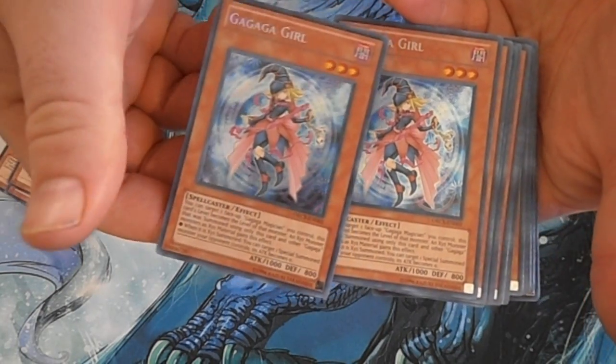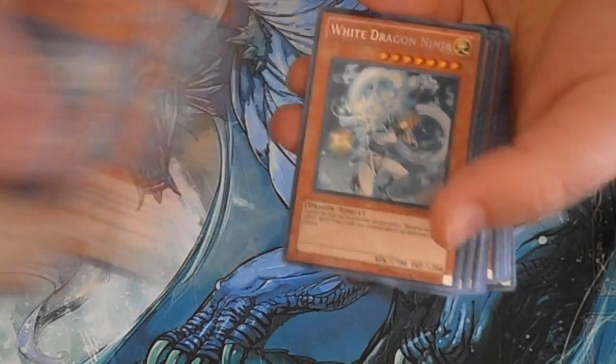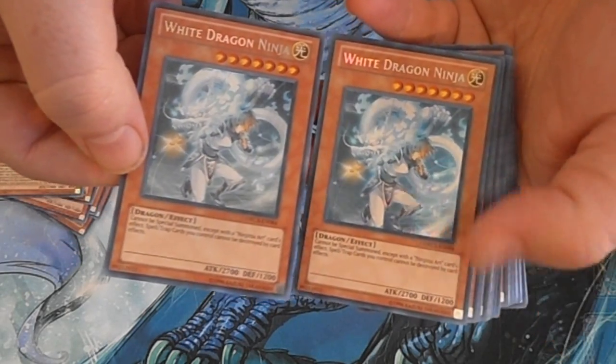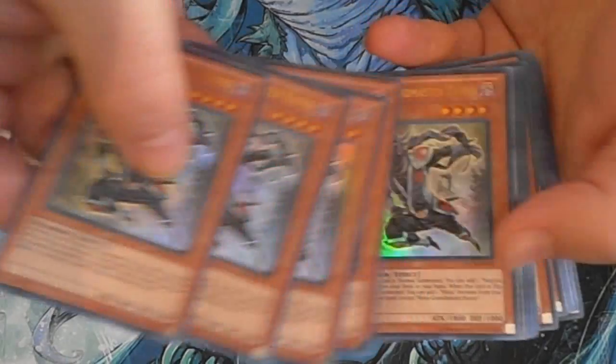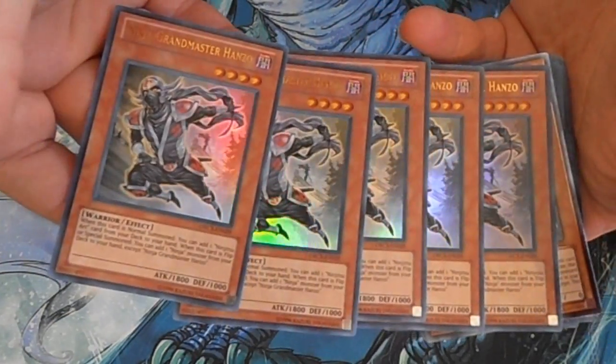From there we got two copies of GaGaGa Girl, two copies of White Dragon Ninja, and five copies of Hanzo.